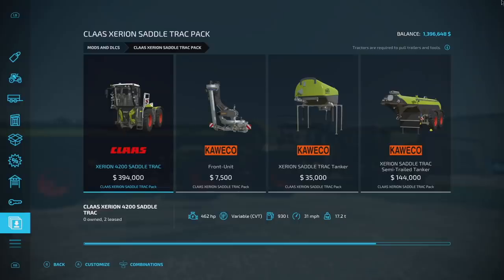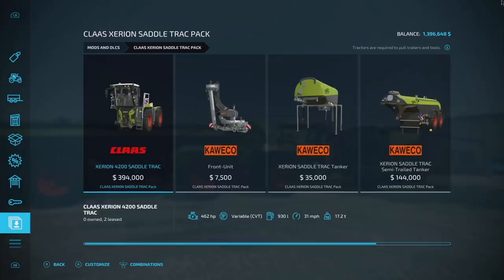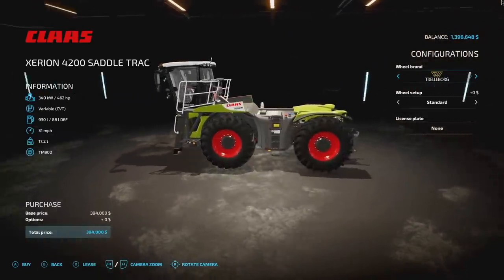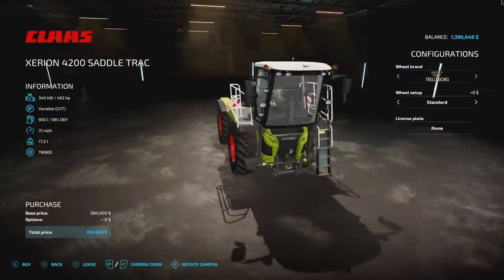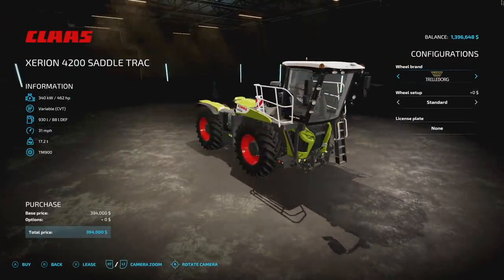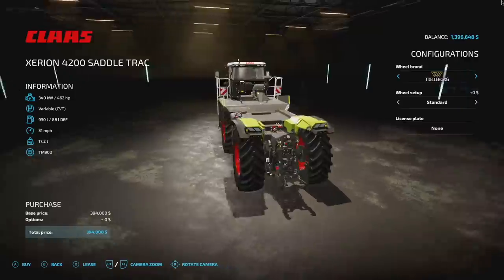The last pre-order bonus for FS22 is the Claas Arion and Saddle Track Pack, which comes with one vehicle and four pieces of equipment. An easy way to find it is to go to Mods and DLCs in-game. There are currently two ways to get it: it comes free with all pre-orders of the game — though you must download it separately — or you can buy it for $3.99. If you bought the game after launch without pre-ordering, you can still grab it for $3.99.